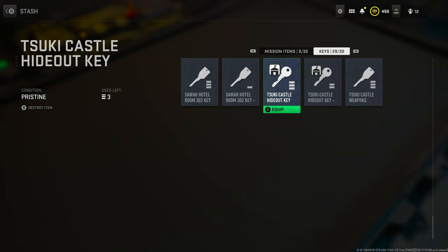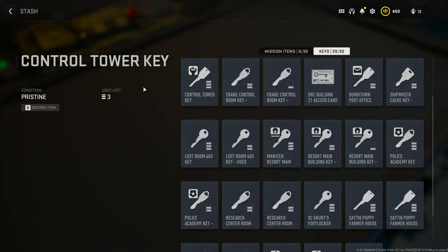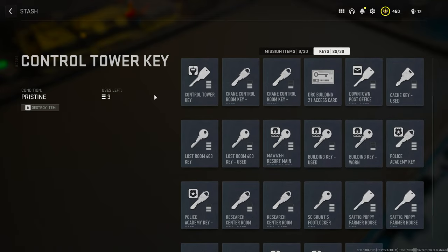Another key I'd recommend is the Tuscan castle hideout key. You could theoretically get by with just one of these. It lets you enter the castle from underneath rather than going through the front, allowing you to get in quickly and stealthily.